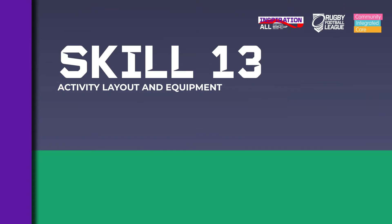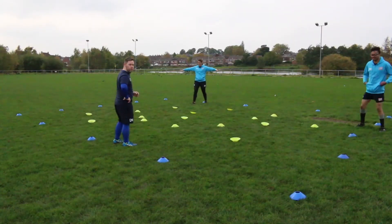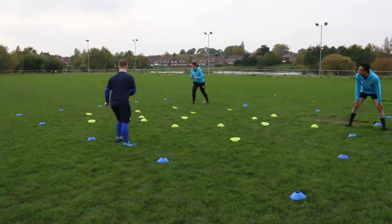You need space and some cones or objects that can be turned upside down. You'll be picking these items up, so try not to have anything too heavy or that might hurt you if you drop it. Spread the items across your playing area — half of them upside down, half of them the right way up.